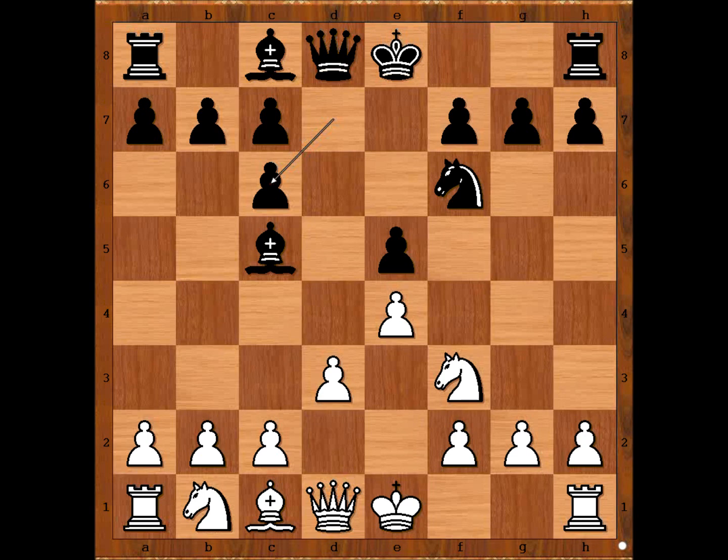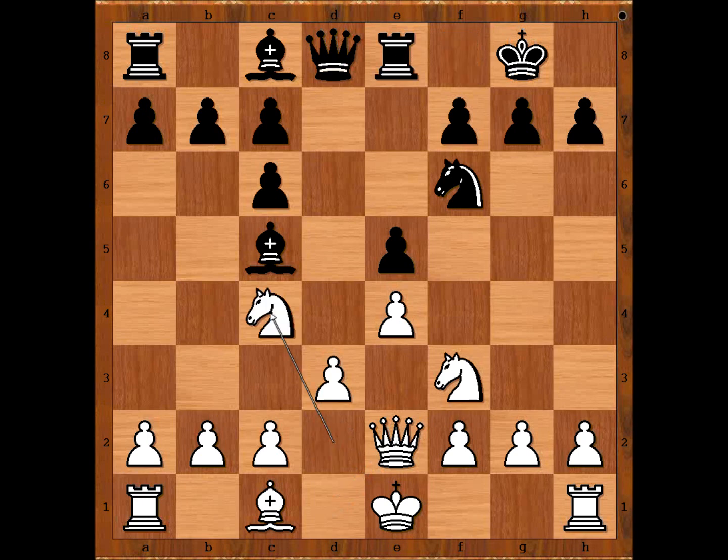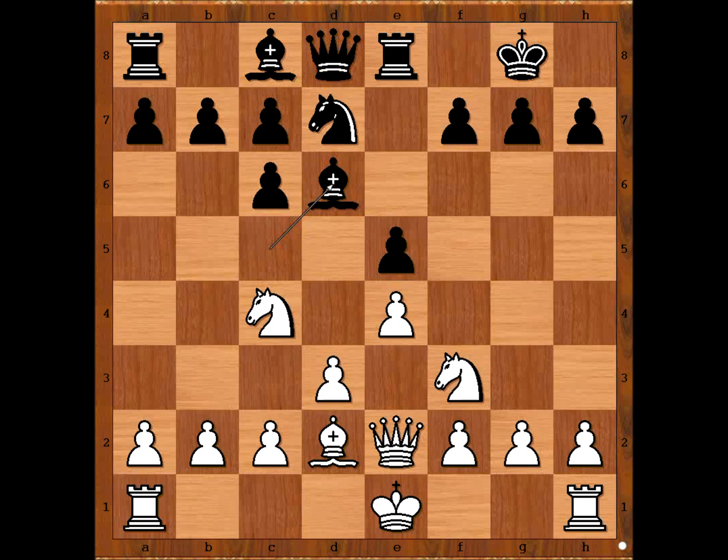Caruana played knight from b to d2. Hikaru Nakamura castled kingside. Queen to e2 — Caruana is not rushing to castle kingside. Surely he is considering castling queenside. Rook to e8. Knight to c4. Knight to d7, bishop to d2, bishop to d6, and Caruana castled kingside.